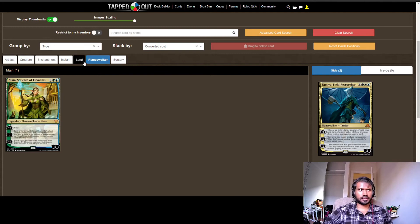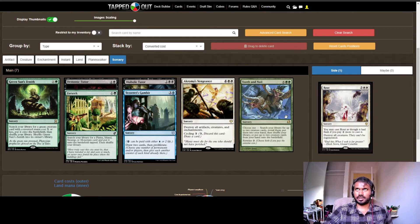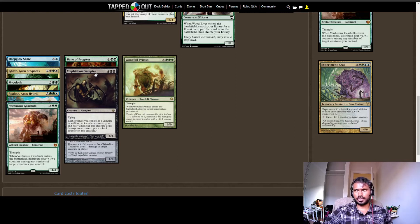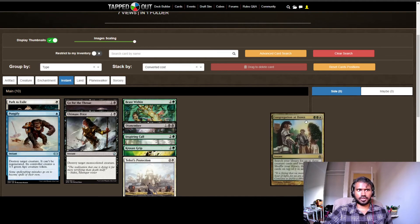I have Nissa in here as a card draw and scry engine to filter through the deck. I've got Demonic Tutor and Diabolic Tutor to find the pieces I need. I've got Tooth and Nail to fetch Triskelion and Mephidrus — the vampire that gives +1/+1 counters whenever Triskelion deals damage — as a combo line. I also have Temur Battle Rage for additional card draw. That's about 10 card draw spells, plus two tutors to make sure I find my engines.